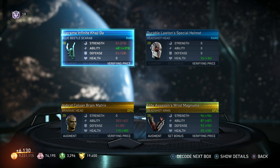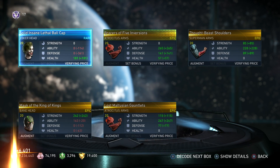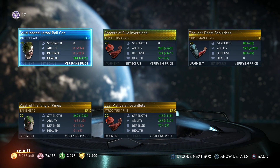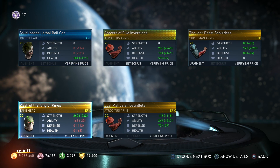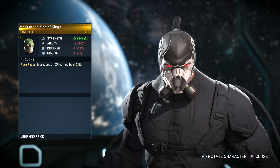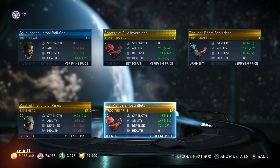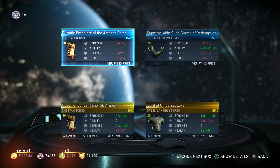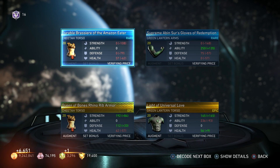Another Blue Beetle, some Superman arms, still haven't gotten anything I want. More Atrocities, more Superman, more Atrocities. Bane — I hardly ever get Bane stuff. I really want that Bane venom — that's part of the five-piece set, that's the one I'm really going for. I have 81 unique pieces of Atrocities gear, that's got to be pretty close to every piece in the game. Cheetah armor and some Green Lantern torso — there are a lot of Green Lantern torsos.